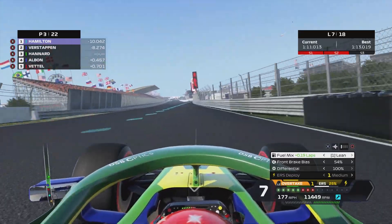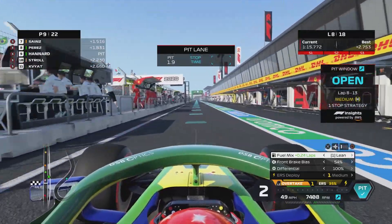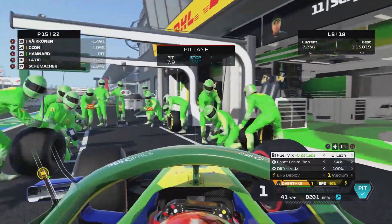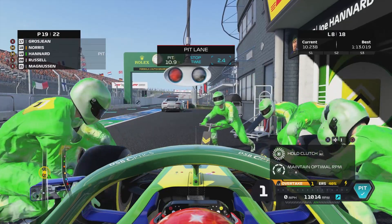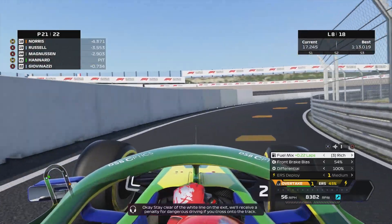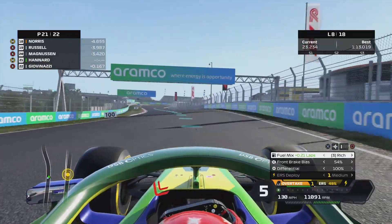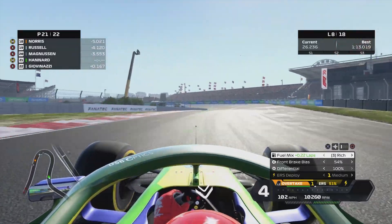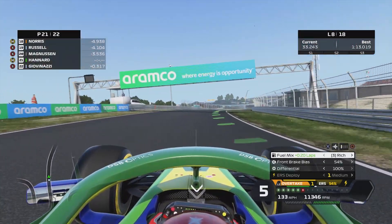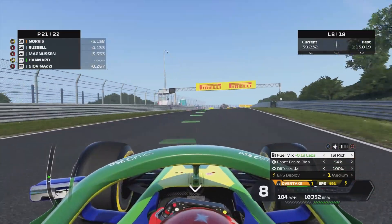We're coming into the pits on this lap, coming in a lap early to try and fend off the undercut. That was the perfect pit entry — hopefully we'll get some clean air here and be able to push hard. We're not the quickest stop in the world, but we do have some clean air. If we can push hard on these medium tyres we could come out ahead of Albon — it's all going to be very close though.